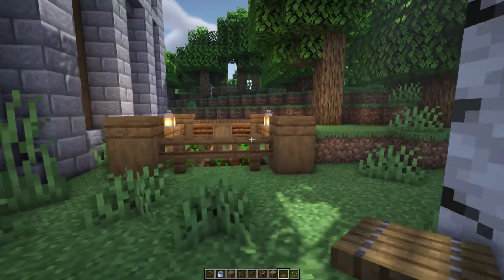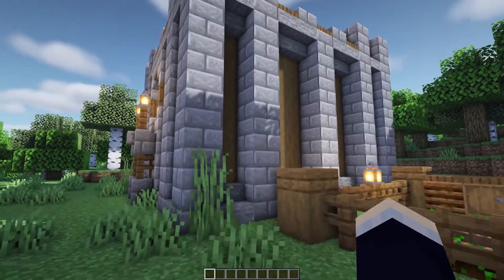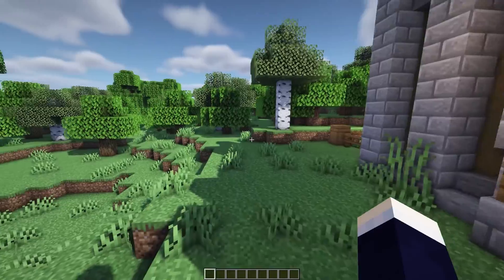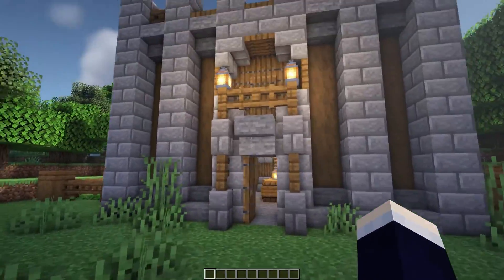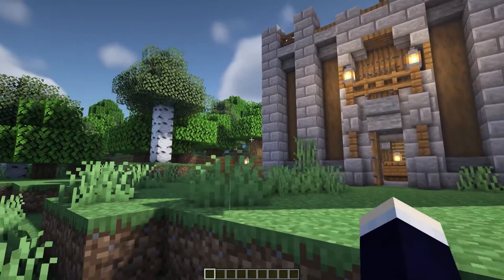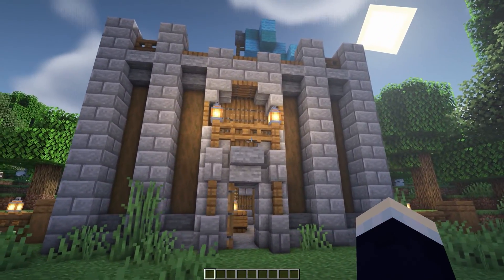There we go! And with that the entire base and build is now completed. I would recommend adding a bunch of grass around your base as well if you haven't done it already — it makes it look a lot nicer. Also consider adding in a pathway. If you enjoyed this shorter tutorial, be sure to leave a like as it helps more people find this video. Thank you so much everyone for watching and I'll see you in the next video.